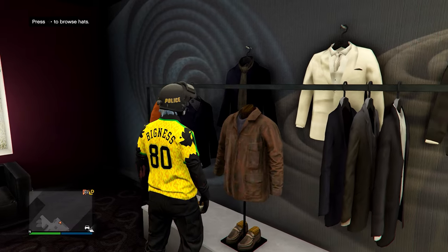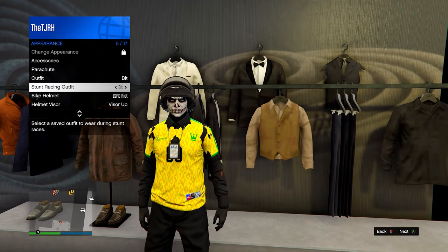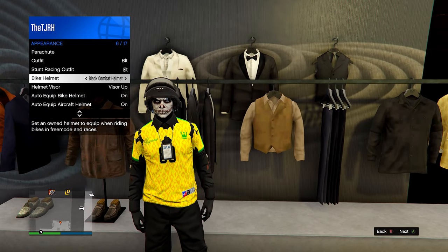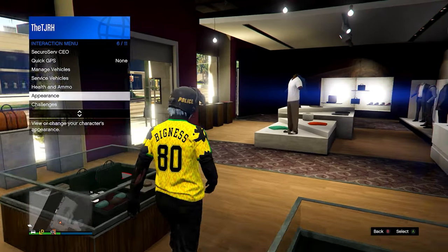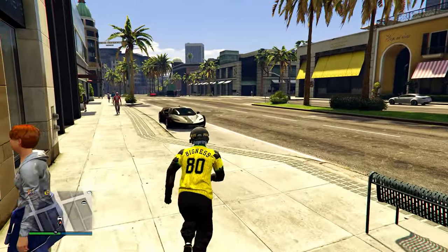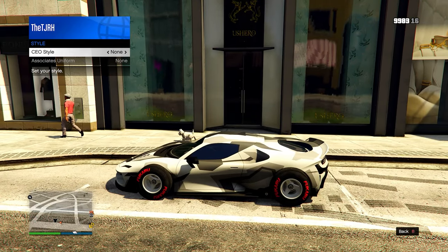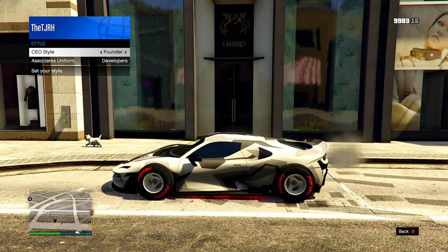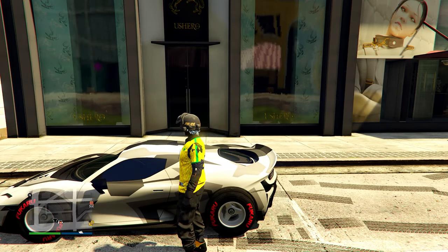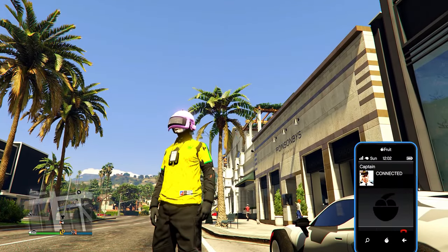Once you have the LSPD Riot helmet equipped, back out of the menu and open your interaction menu. Go to appearance, make sure auto show bike helmet is set to on, and set the bike helmet to the color you want. I'm going to use the Digital helmet first, which should give me the pink colored riot helmet. Register as a CEO, sit inside any car, go to CEO style, switch one to the right then one back to the left, then exit the car and hold right d-pad to put the visor down or up. Your helmet should change to the color you chose.